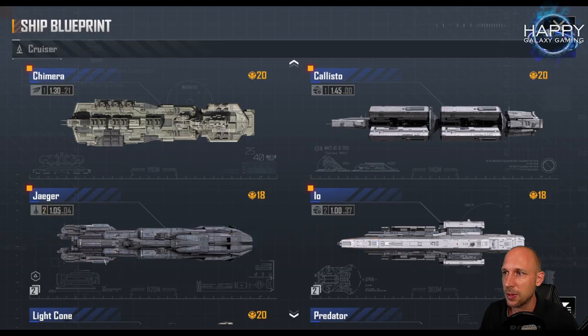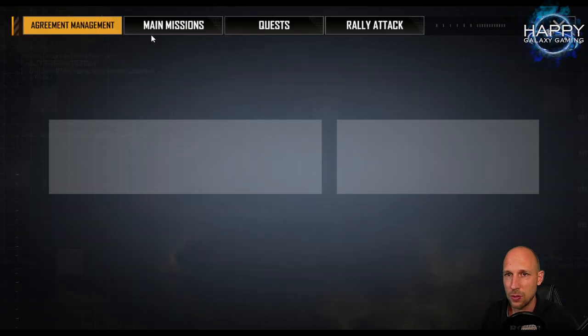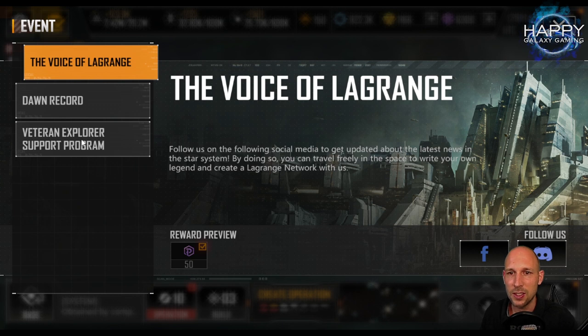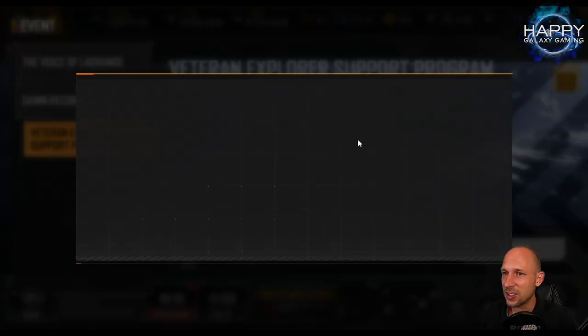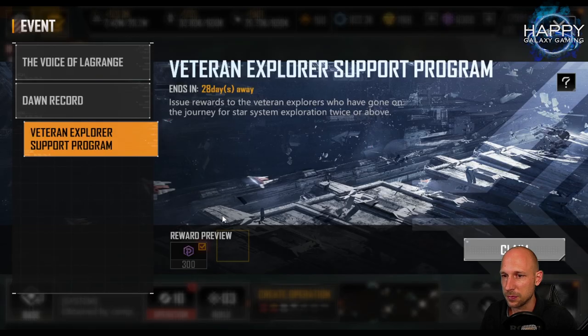Let me switch back to the game to show it. I waited until making this video to claim it. In the Events tab we have the Veteran Explorer Program — we can claim 300 Proxima Coins and it ends in 28 days. The reward varies according to how many star system explorations you've completed: completing once, twice, three times, or four times gives 900, 700, 500, or 300 Proxima Coins respectively. I only got 300, so I just need to explore more star systems.